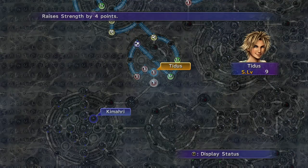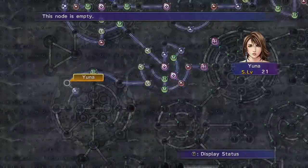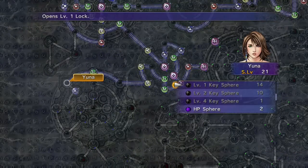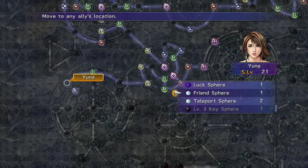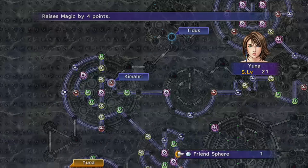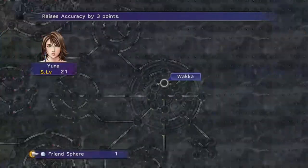I believe you can backtrack to the Thunder Plains at this point, but I didn't actually try it in this playthrough, so that is a consideration if you want to try it. If you haven't done that, don't worry — you can always just keep the people in that area of the grid, or teleport in there later at the end of Tidus's grid and use it.